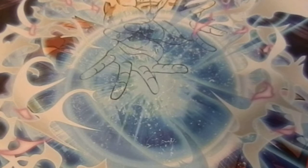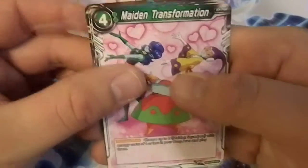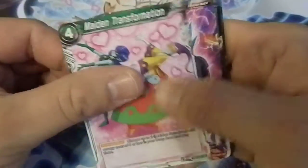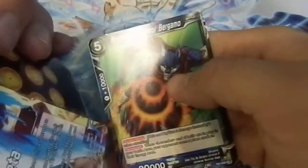Destructo Disk Krillin — a lot of the Universe 7 stuff is going to be extra because I bought the cheap stuff as singles, but that Master Roshi I'll probably keep in my deck because it is shiny. Now we've got another pack. I'm probably going to build a deck for each universe — I liked them that much.